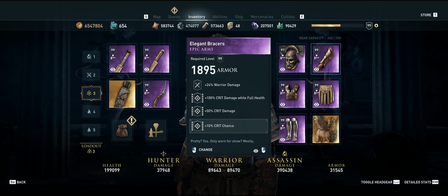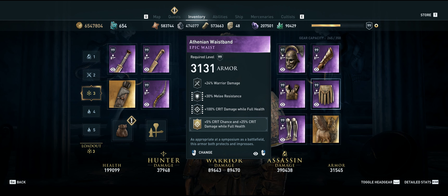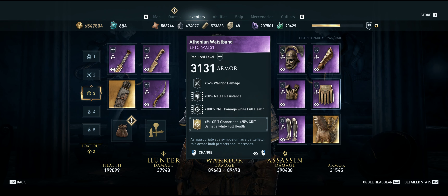On the gloves, we are using warrior damage, crit damage at full health, crit damage, and 10% crit chance just to get our critical stats as high as we can. And for the waist, we are using warrior damage, melee resistance, more crit damage at full health, and we're going to use the plus 5% crit chance and 25% crit damage from the Nemean Lion set.